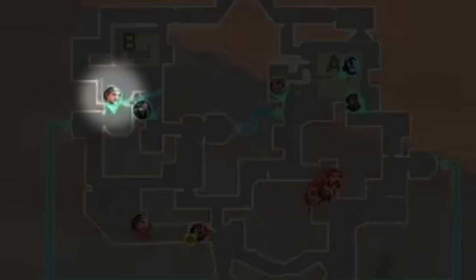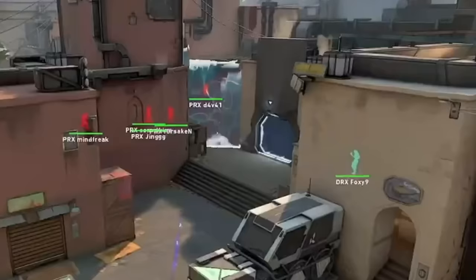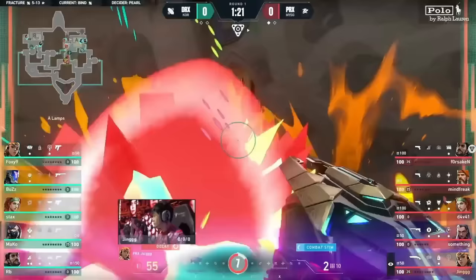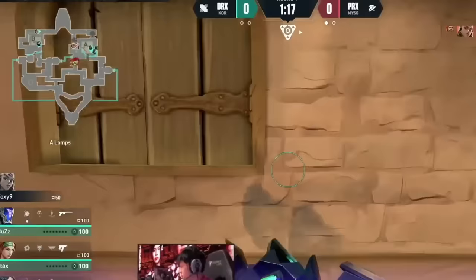Paper Rex start off with their long default, which pushes Sky back to site. After causing this commotion, they immediately dart back to short to start their hit. Forsaken throws out his Cascade to cut off short from the rest of site, Jing lobs his paint shells and satchels into them, planning to sweep out Lamps with his Shorty. The push comes in, the dagger is good, and Paper Rex have taken Lamps.